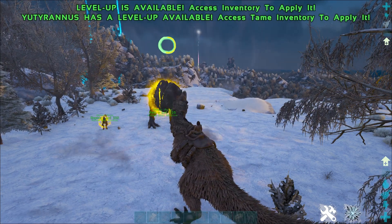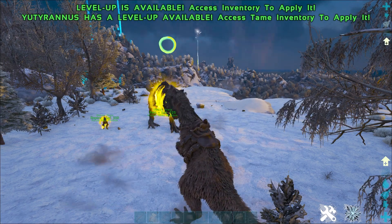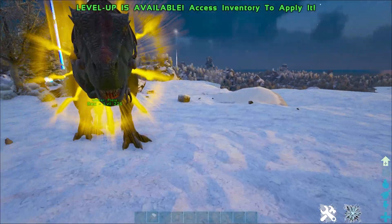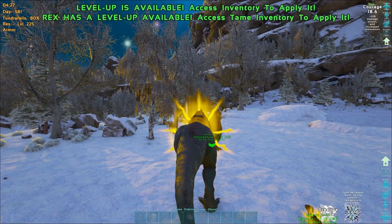On bigger, more powerful dinos, you'll see a ring above the creature's head that will continue to fill up with each courage roar. Once the ring fills up, it disappears and the dino gets a yellow glow around its body.